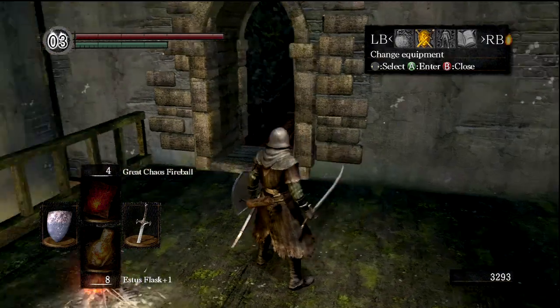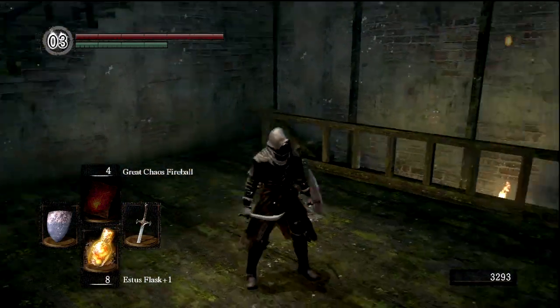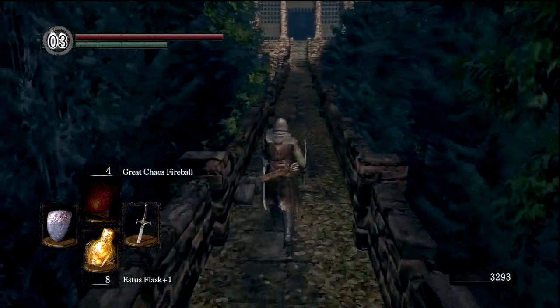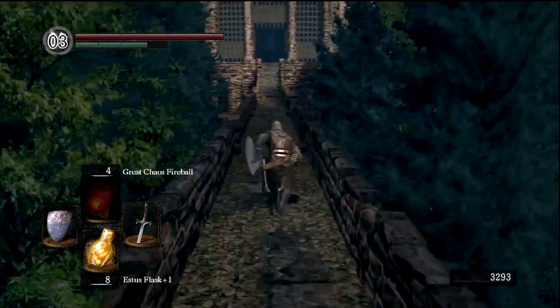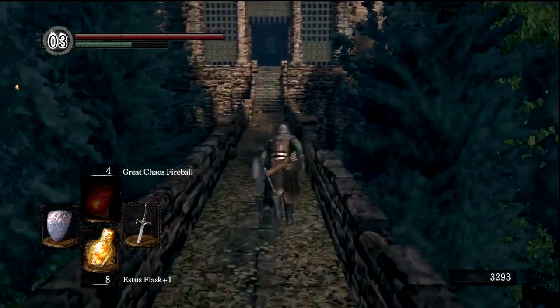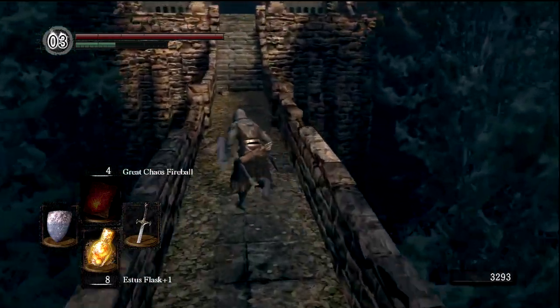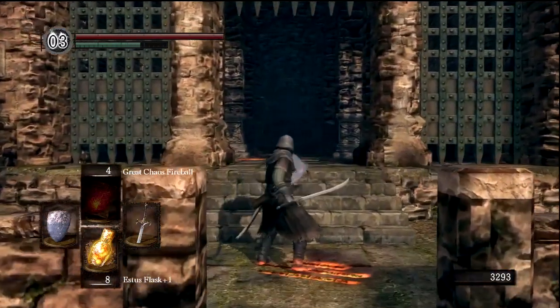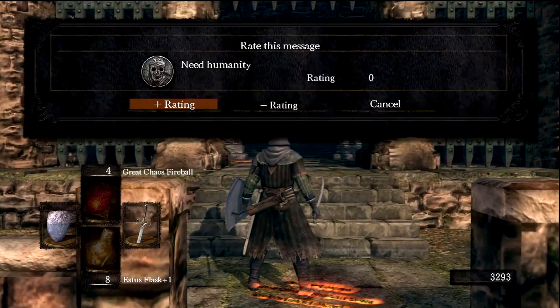I really like the way the Thief set looks. How do I look? Pretty much exactly the same as I looked before. Maybe I should have stuck with the Wanderer set, but oh well — at least my boots look cooler. Now we are entering an area called Sen's Fortress, and this area is meant to be kind of exceptionally difficult for the point that you're at in the game because it mixes things up.